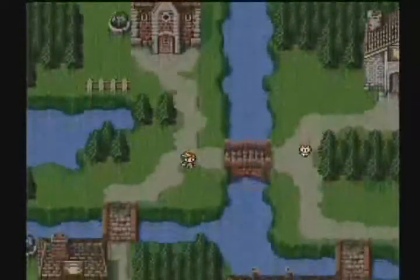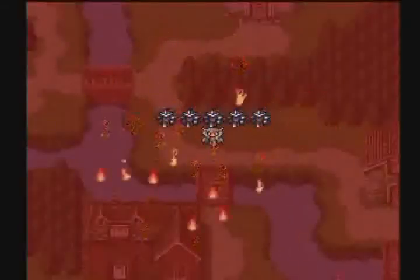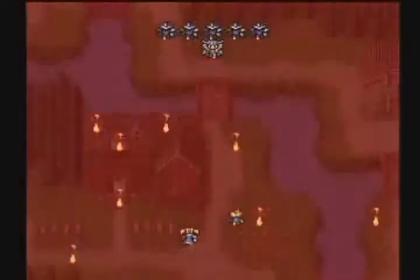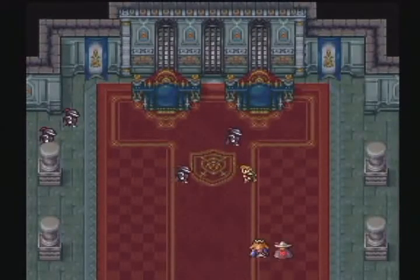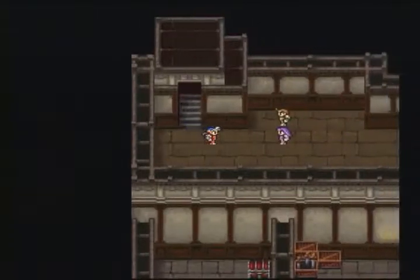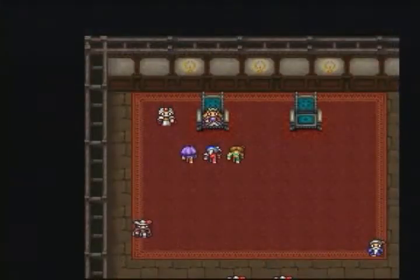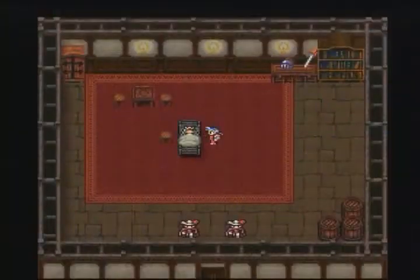The story begins as Firion, Maria, Guy, and Leon flee the marauding black knights of the Palamitian Empire. They soon meet a resistance struggling against the Empire's tyranny and set out on a quest to restore peace to the world.